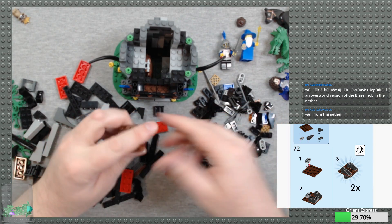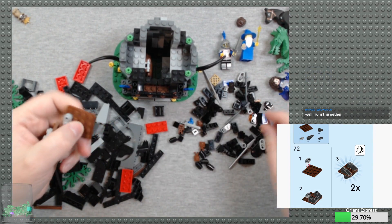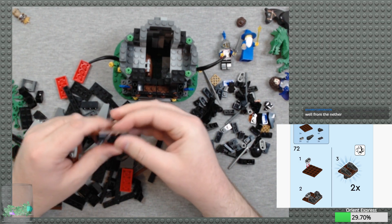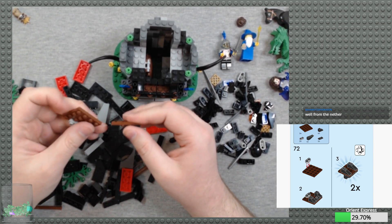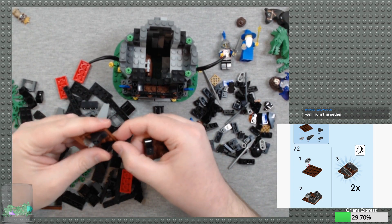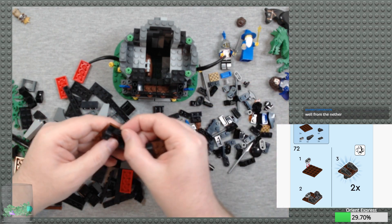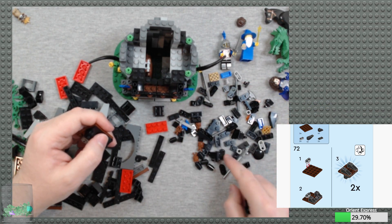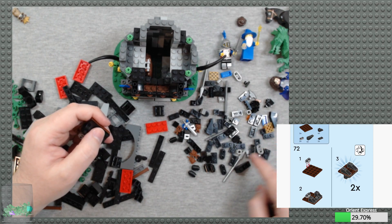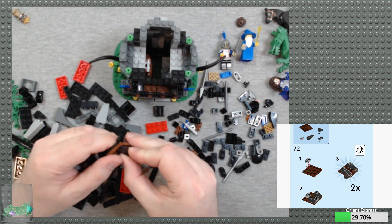So we might want to make two of these with gray 1x2 plates with round ends on the back side. A 1x2 tile with center stud — and there is another one. And on the underside, a couple of inverted slopes.